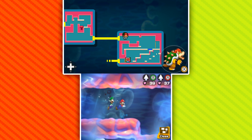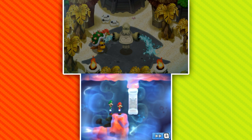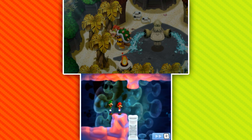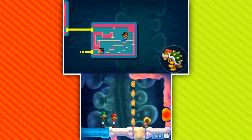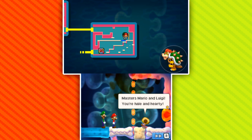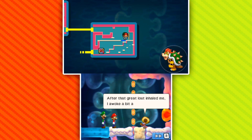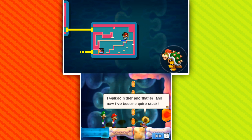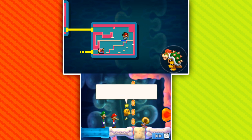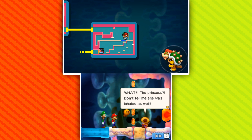Not quite — but we do see a save block, that's good. We actually need to get Bowser to stop drinking here. Alright Bowser, just let up and stand over there. Oh, it's Toadsworth — hey buddy, you're trapped in there. 'Masters Mario and Luigi — you're hale and hearty! After that great lout inhaled me, I awoke a bit addlepated. I walked hither and thither and now I've become quite stuck. Where's Princess Peach — isn't she with you?'